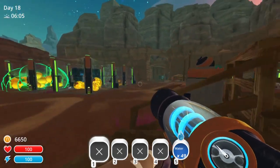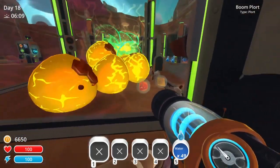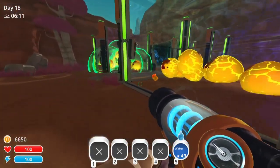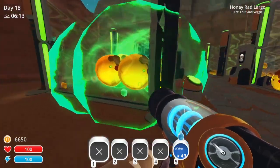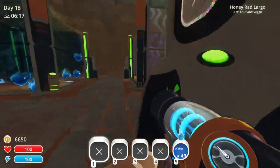Hello everybody, welcome back to Slime Rancher, the morning of day 18. We're feeling good. Honey Boom Largos are producing an increasing supply, feeling great about that. The Honey Rad's also doing good work here. They need a little bit more food, but we'll figure that out in due time.